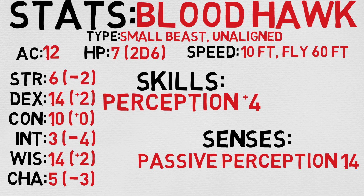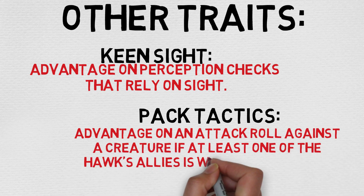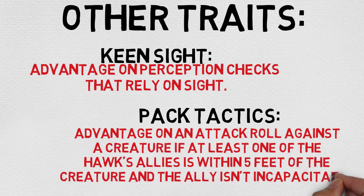Now let's take a look at its other traits. The Bloodhawk gets access to Keen Sight, which grants it advantage on perception checks that rely on sight. The Bloodhawk also has access to Pack Tactics, which give it advantage on attack rolls if a friendly creature is within 5 feet of the target. Very cool stuff.